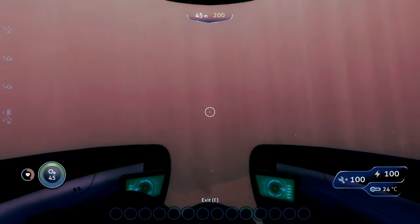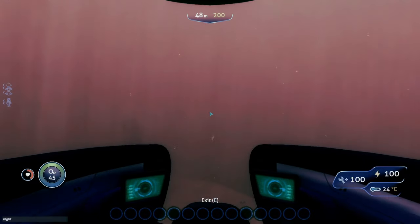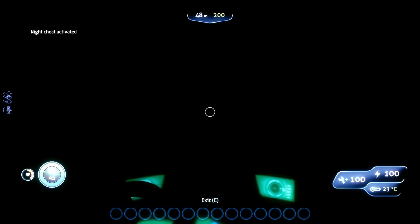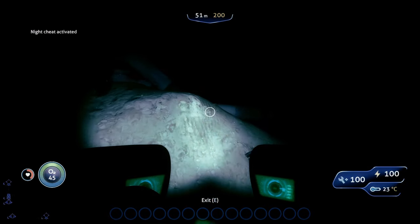We are now in the crash zone, and everything looks red — like the whole biome is bloody or something. It's super unnerving. Now I'm going to make it nighttime, and now we're in complete darkness. We can barely see anything unless we turn the lights on.